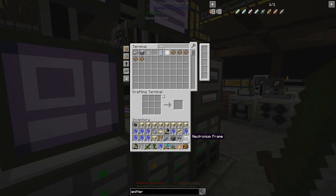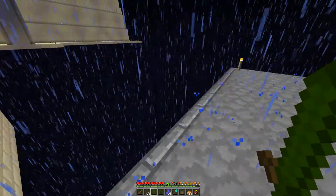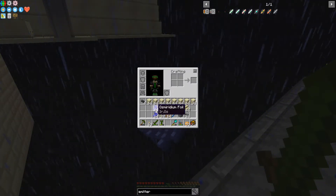That is so expensive though, these Neutronium frames. We're just going to throw this over the side, because I did cheat these emitters in — because they randomly disappeared and all the materials were gone.